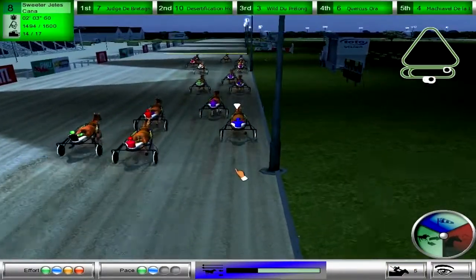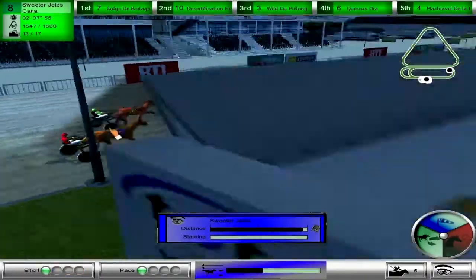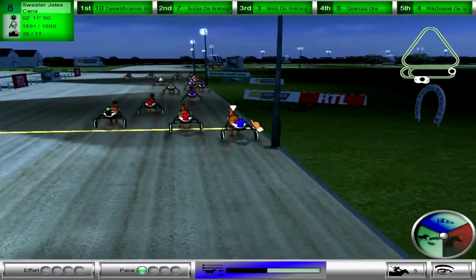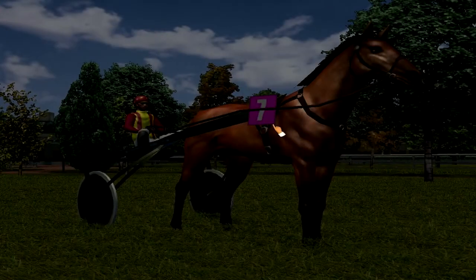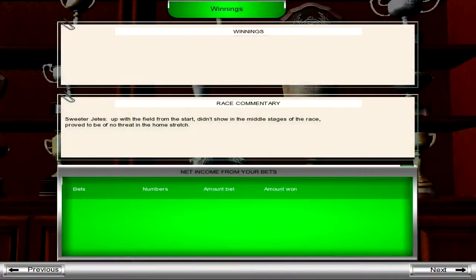We did have potential — I have faith in this horse in the long run, but we still got to figure some things out. Outside gate positions — we're just kind of getting screwed with that — it's taking the horse way too much energy, using way too much to try to maneuver back to the inside. That's really what's screwing us now.